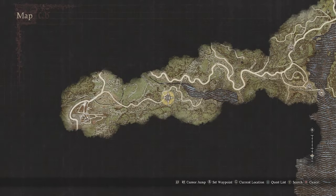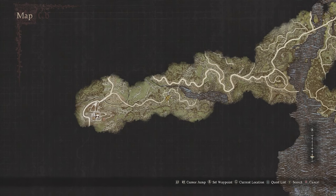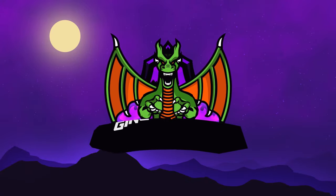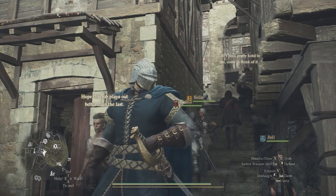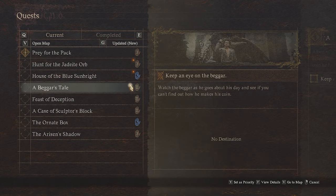This is located to the far west of Vernworth, and you can also hire an ox cart to get out here. It's basically a checkpoint town between the border of Battahl and Vermund. More guides on that coming soon, so hopefully you guys enjoy Dragon's Dogma 2 guides. Anyhow, this quest kicks off once you get to the town.